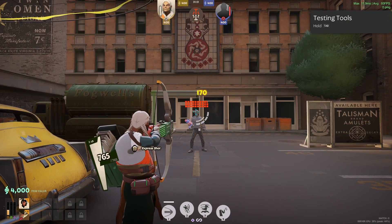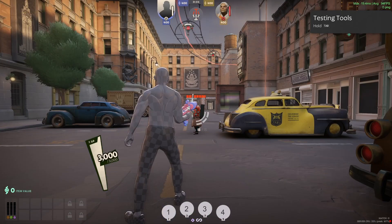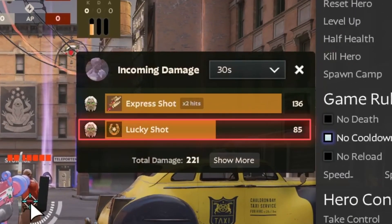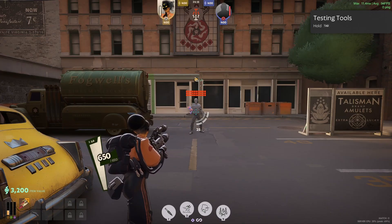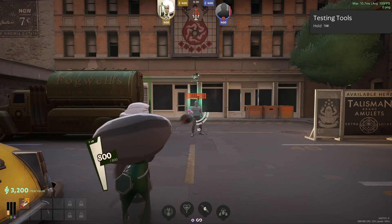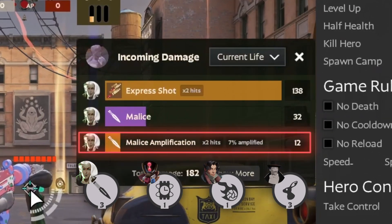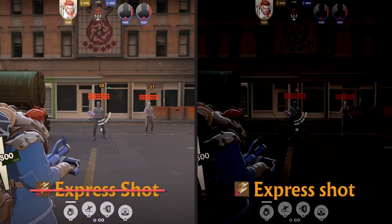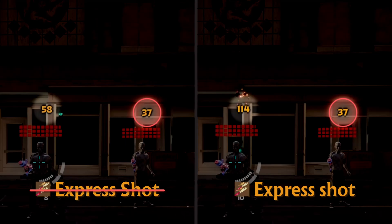Express Shot is able to interact with other weapon damage instances, like Head Shot Booster, Head Hunter, and Lucky Shot — which has its damage boosted by Express Shot — as well as Instance Amplifiers. The damage dealt by Instance Amplifiers is affected by Express Shot. Express Shot is able to Ricochet; however, the damage of the ricocheted bullets is not affected by Express Shot's 150% weapon damage, as seen in this side-by-side example.